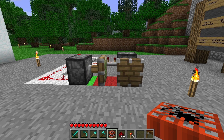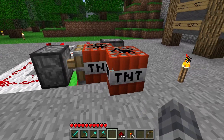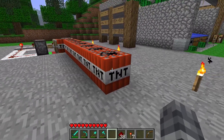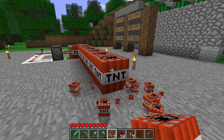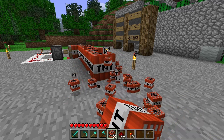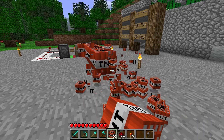Now the TNT — again, annoying to craft because you've got to have the sand and the gunpowder. But if I place it here, sure enough, I can just get as much as I want. And I can just stand here and hold the mouse like this and get an unlimited supply. I was a bit nervous there, but of course you can't set it off by punching it anymore — it has to be redstone powered. So this is fantastic.